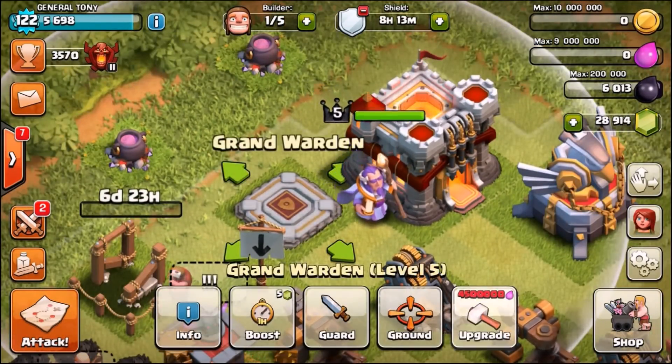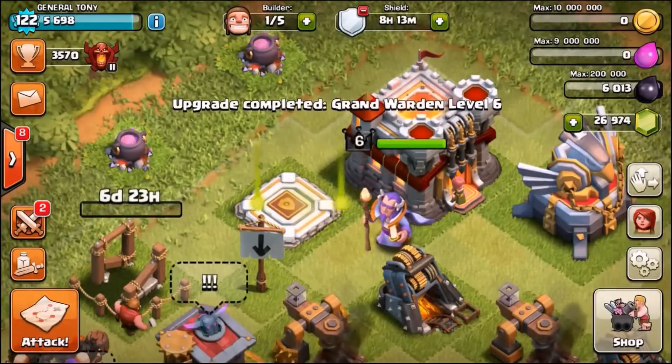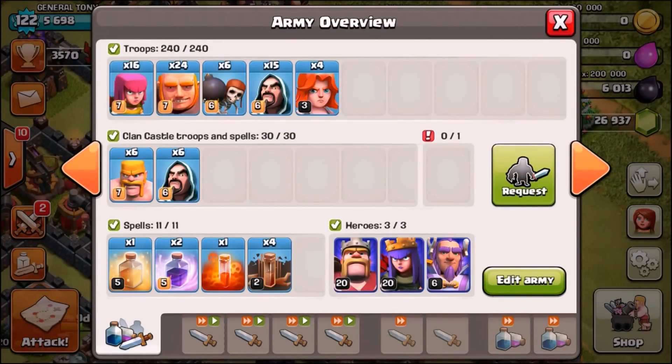Grand Warden, would you like another level? No problem - let's send you up another level. I said we were only sending him to level 5 but I'm feeling it. Let's check the army camps - we've got some serious troops including a max level giant attack strategy with some valkyries.